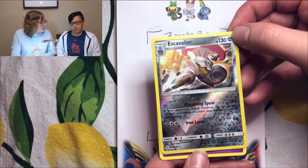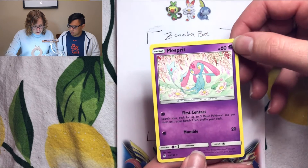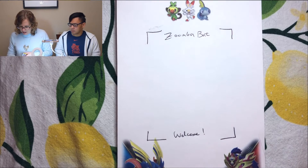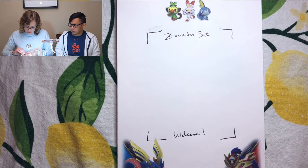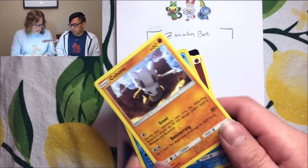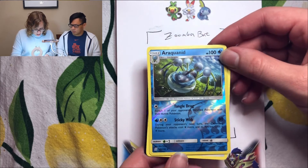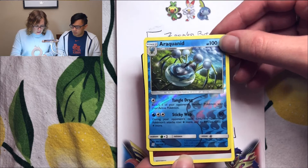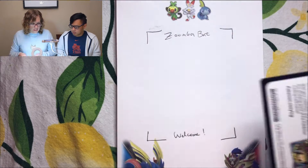Pack seven: we got two of the same — very nice. We got a cubone, a reverse holo aqua, a rare with pretty holographic water droplets in the background, and a fighting energy. That's pretty good value so far.